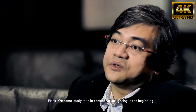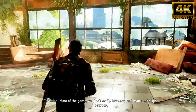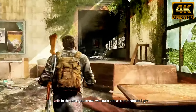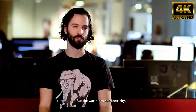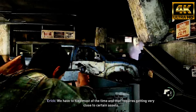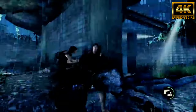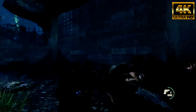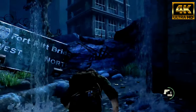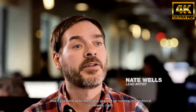We consciously take lighting into consideration from the beginning. Most of the game, we don't really have any real man-made light sources, so everything is naturally lit. In the past, we could use a lot of artificial light. But in this world, there's no electricity. We have to hide most of the time, and that requires being very close to certain assets. Details are expensive — if you build up too much of it, you end up running into technical problems. Your engine slows down.